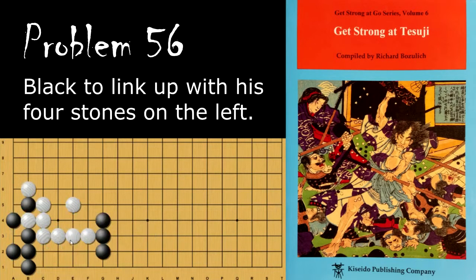Moving on to problem number 56, the question is how does black save these stones in the corner? The move is this monkey jump here from this stone. These two stones cannot be disconnected, and because these are one space on the first line, they cannot be disconnected either.